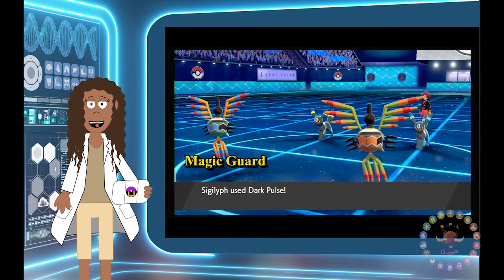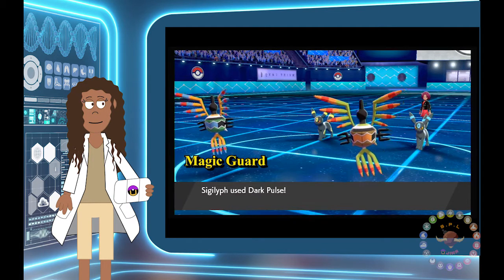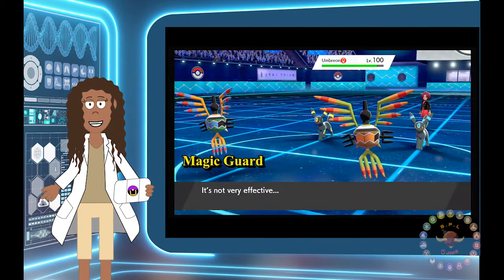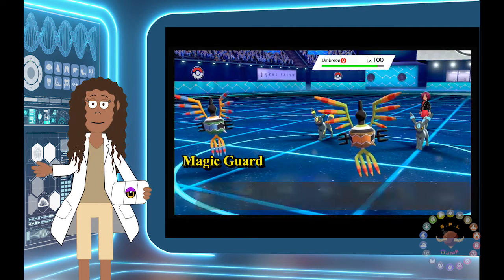First, we have the Sigilyph without Tinted Lens using Dark Pulse, which is not very effective against Umbreon. As you can see, the move is not very effective and doesn't do very much damage to Umbreon.